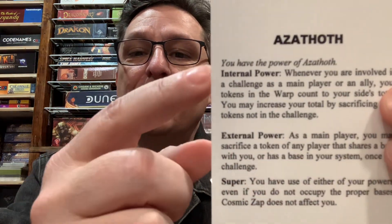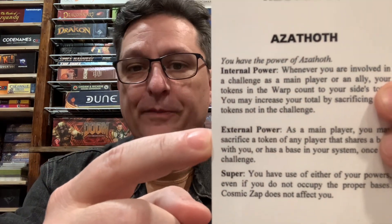If we take a look at one of them — we've got here the Cult of Azathoth — it has what's called an internal power and an external power. The way it worked was: as long as you continued to occupy the three planets in your home system that you indicated secretly on your sheet — and these were kept secret — you had use of your internal power. For Azathoth, whenever you're involved in an encounter as a main player or an ally, your ships in the warp count toward your side's total, and you may increase your total by sacrificing ships not in the encounter. That's pretty powerful, and all of these aliens are a little out there.